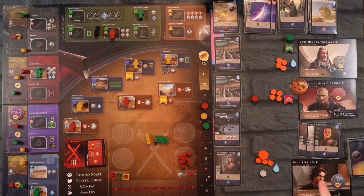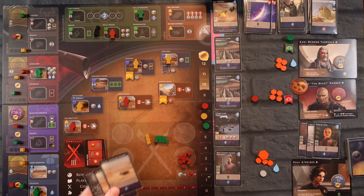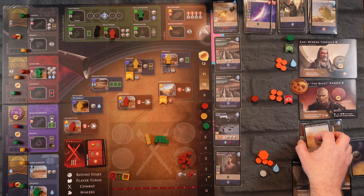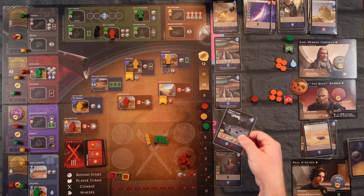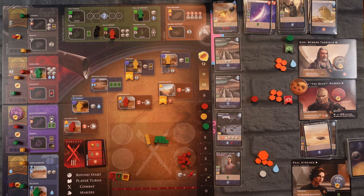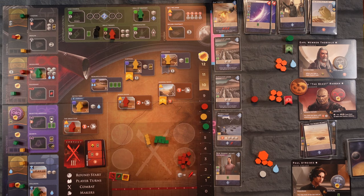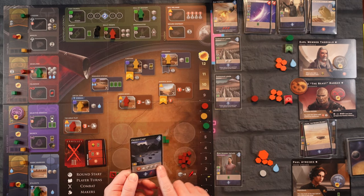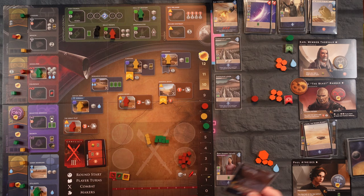The Beast has no more agents and neither do we, so we reveal. We reveal four influence. We could spend two to get three troops — that's a pretty good card. I would like the Gunthopter but that one makes each opponent lose one garrison troop. I think three troops is worth more than them losing one.